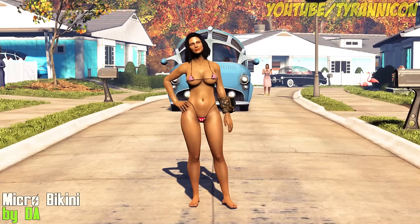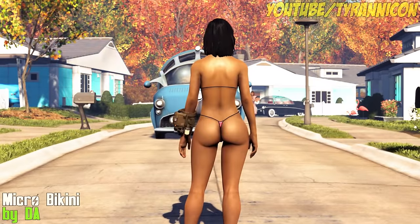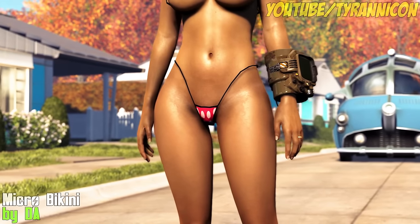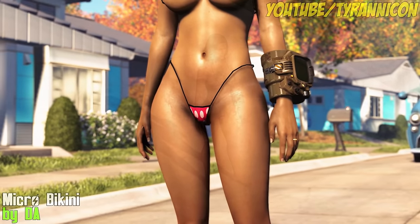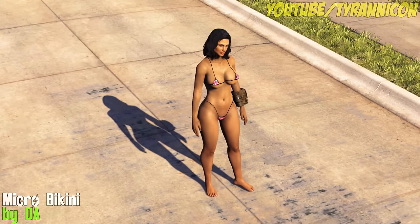Micro Bikini by DA. Just when you thought things couldn't get any more... comes the skimpiest outfit you ever saw. The Micro Bikini leaves little to the imagination. It's for the CBBE body, so you can use it with your own BodySlide preset.